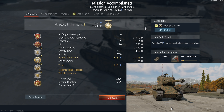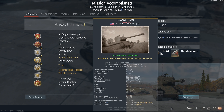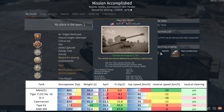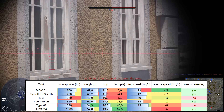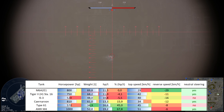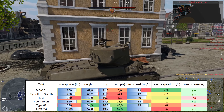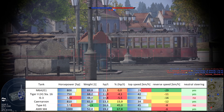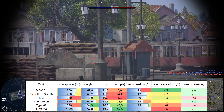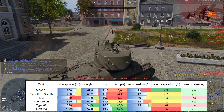Now let's look at some other statistics, starting with mobility. We have 800 horsepower for a 69.8-ton tank, giving it an 11.5 horsepower-to-ton ratio. That is more than the Tiger 2H SLA 16 and the IS-3, but compared to the Caernarvon and other medium tanks this is far from ideal.